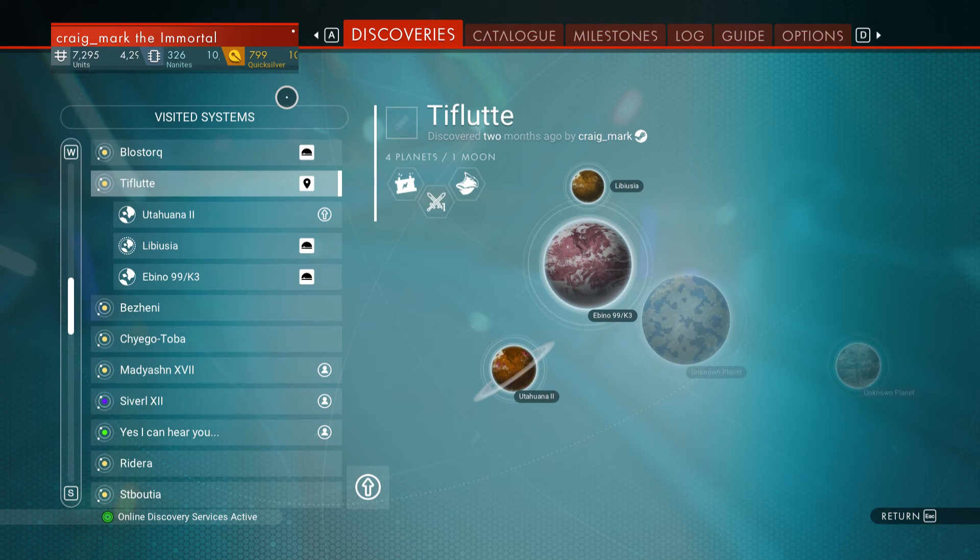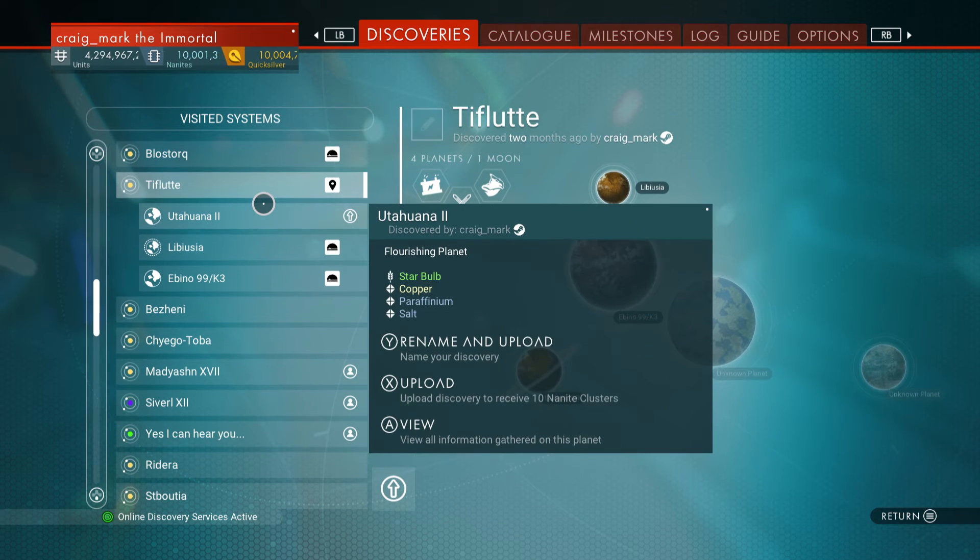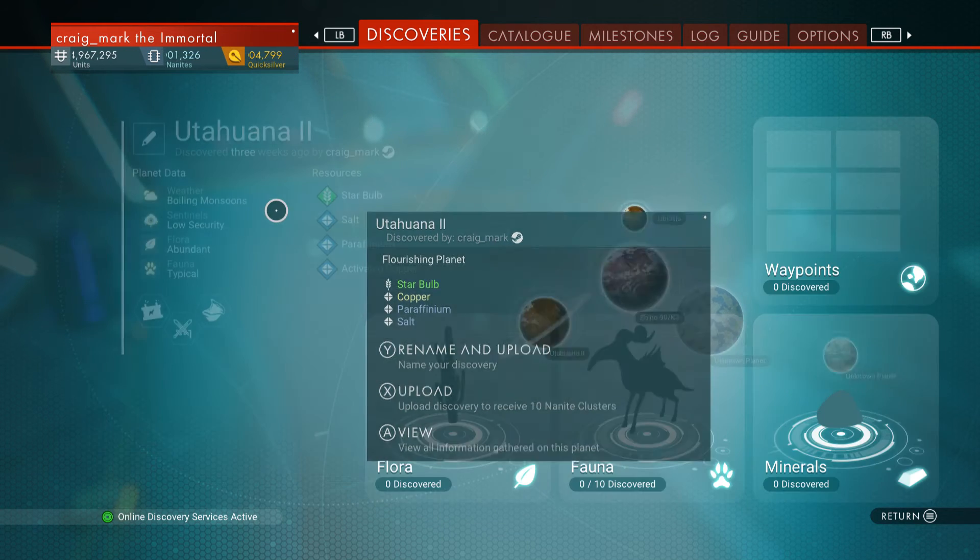Welcome back to No Man's Sky and a short video on discoveries and uploading. When you have scanned on a planet some creatures, rocks, or fauna and flora, it will appear underneath the planet name — so let's say we went to Utah Juana 2.